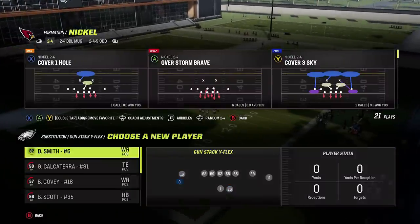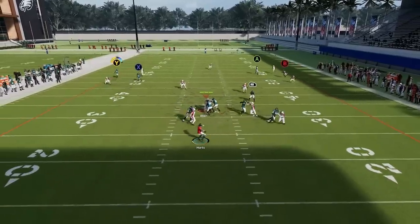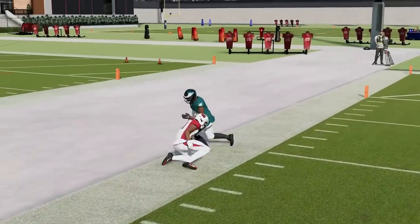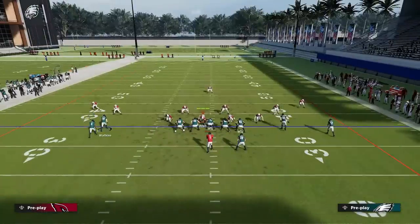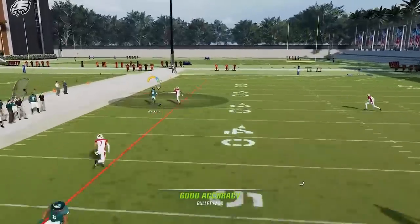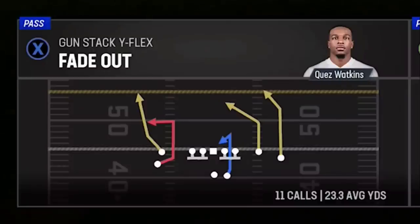For this next play I want to make sure I have my fastest receiver in the lead receiver spot. We're going to pick the Fade Out — against Cover Three we're going to put the X route on a comeback and streak the A route. That should be enough for the Y route to get open over the top for what could be a one-play touchdown. It's a tight window throw, but there's not a ton of Cover Three one-play touchdown beaters in this formation. You can also try a comeback route — this gets the cornerback to hesitate just long enough that if you time the throw correctly you can get a one-play touchdown.